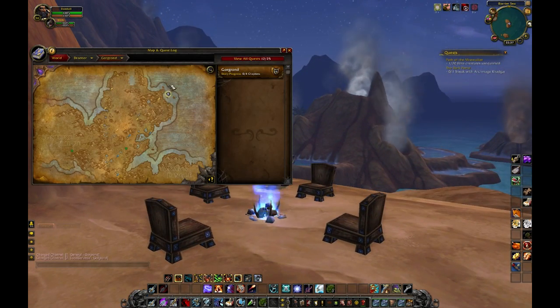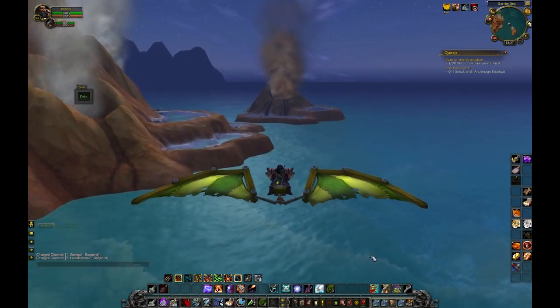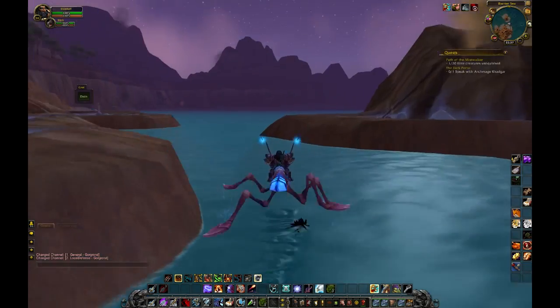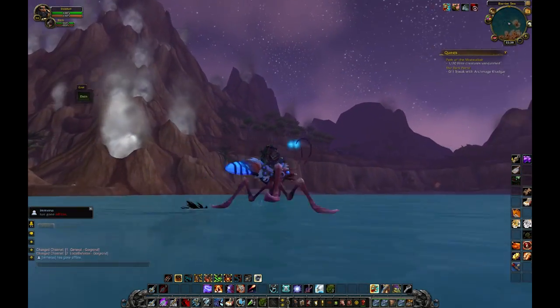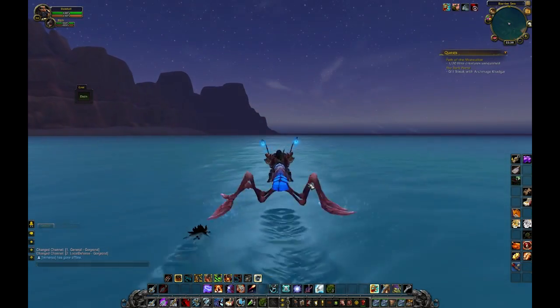In terms of how you get yourself to your garrison, it's a bit of a trip but it's not that hard to do. Get yourself down to the water, and if you've got a water strider mount that makes this part a bit easier. If not, you can either take a normal mount or just hook it across the water. It's obviously easier if you're a shaman with water walking or have an elixir of water walking.